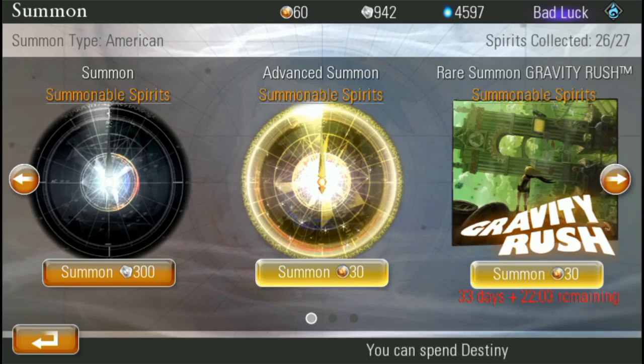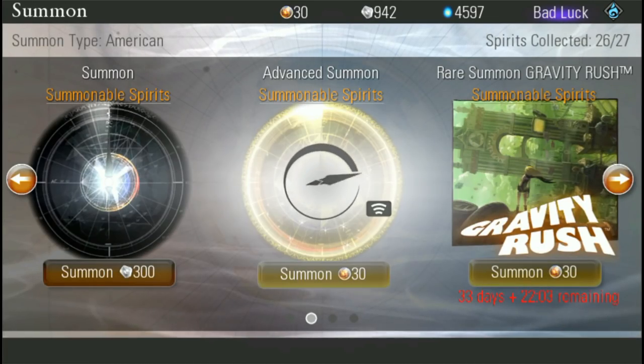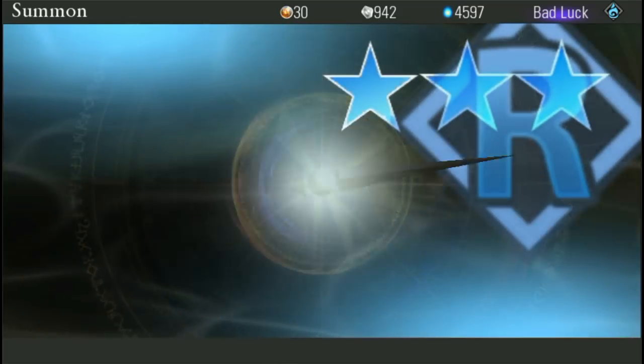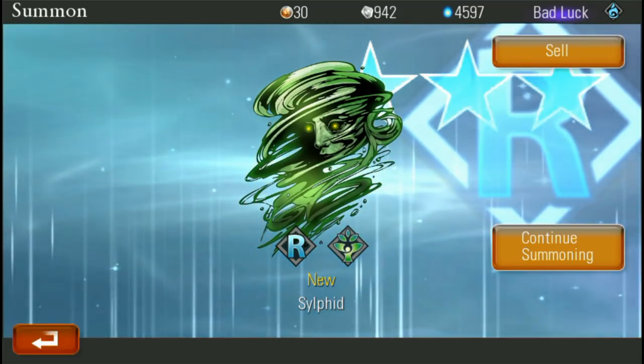Let's go back and do an advanced summon. I think you have a better chance of getting rare creatures with the advanced summon. I got a Sylphid — looks pretty cool. And now I'm out of spirit slots, so I've got to get rid of some stuff.